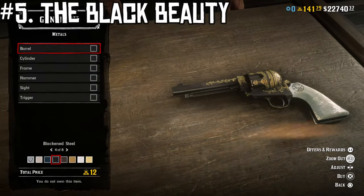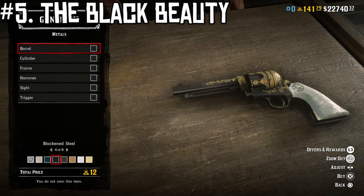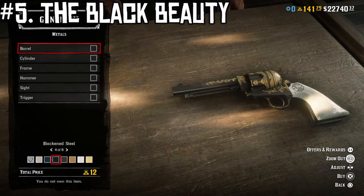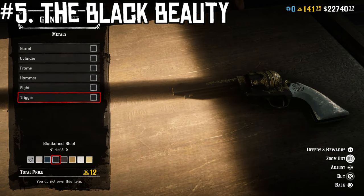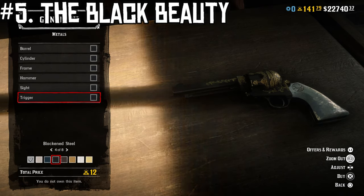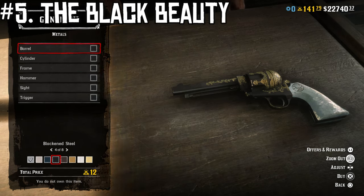The very first design we're going to be looking at is one of my all-time favorites, not just for the Cattleman revolver but for really all the guns in the game. I like to call this one the Black Beauty, and it's just a really simplistic design. We start off by giving it the improved sights, improved rifling, and we keep the short barrel — you could do the long barrel, but I think the short barrel looks a lot better for this gun. Then we put the pearl grip on it, put the full Baroque engraving all over the entire gun, give that a gold inlay, and then all blackened steel for the trigger, sight, hammer, frame, cylinder, and barrel.